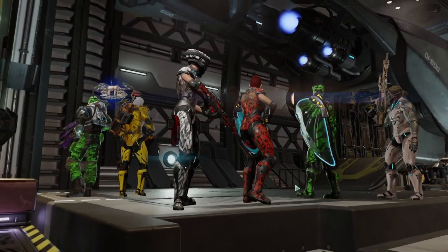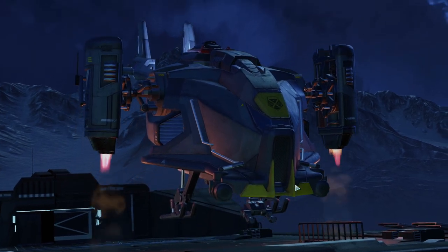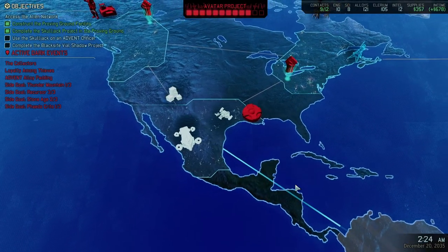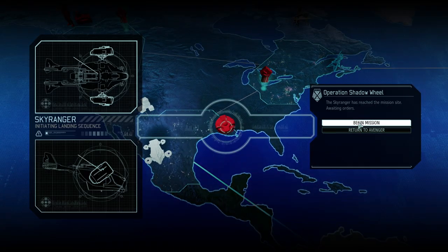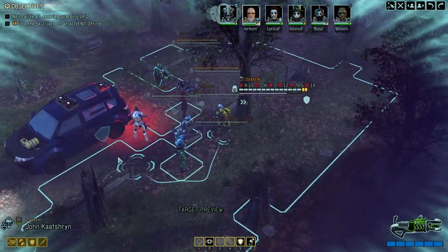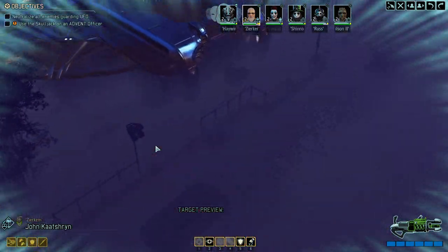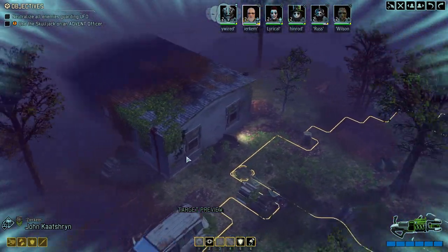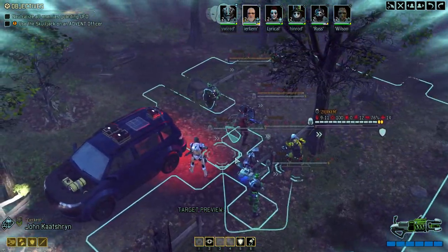We've got a couple of mine shields and a couple of normal weapons, and we're really trying to get through this without much interference. So for once we might be up for an easier mission. We landed, and as always with these UFOs, as long as we're not activating the first pack it will be a non-timed mission.